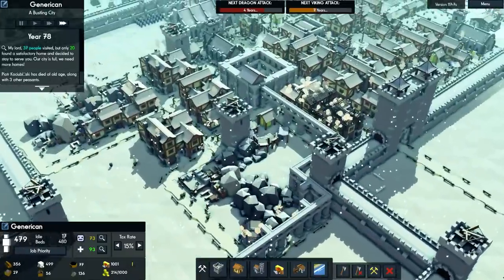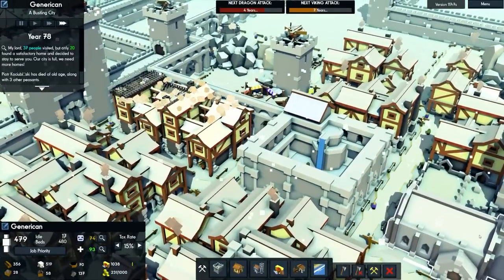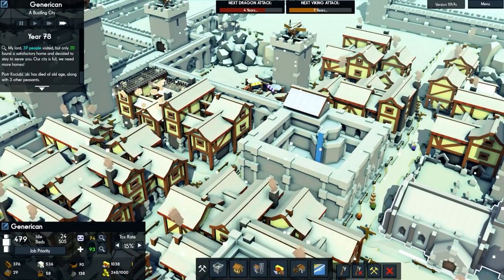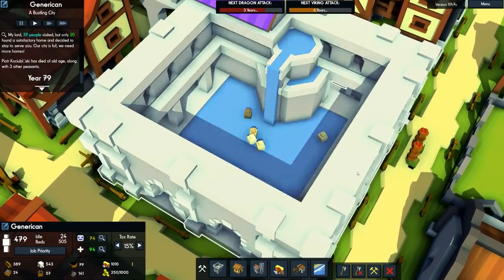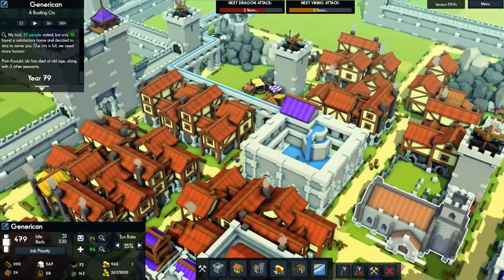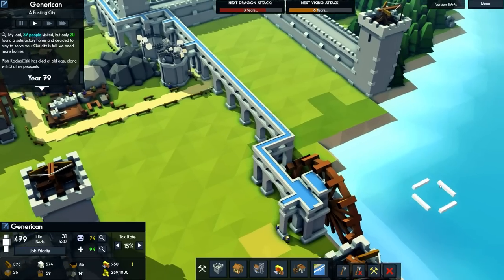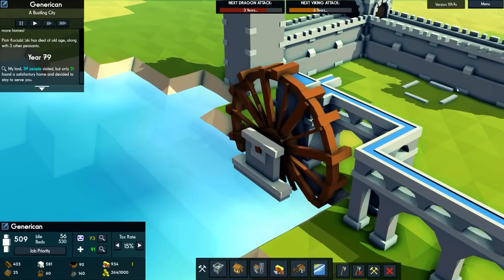There's our bath house — nice to be able to see it other than just the complete white-out from the snow. So there's our bath house. We can actually spy on people. The bath house is in — it provides a place to bathe for the peasants, improves happiness in a large radius, and requires connection to a Noria. That's exactly what we've got. There's our aqueduct channel and there's the Noria, which is functioning exactly as intended.